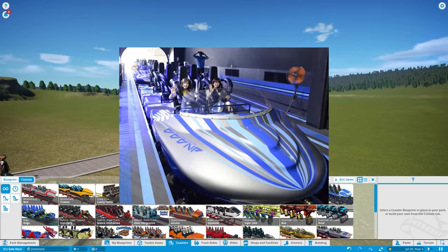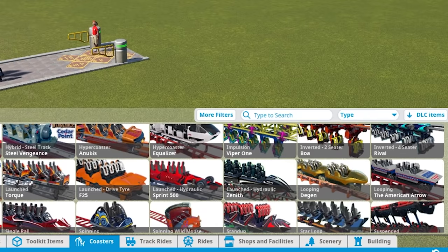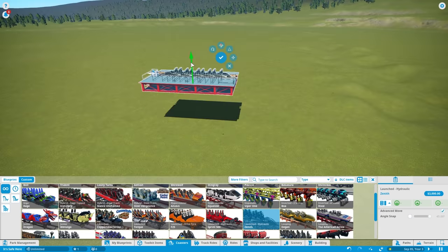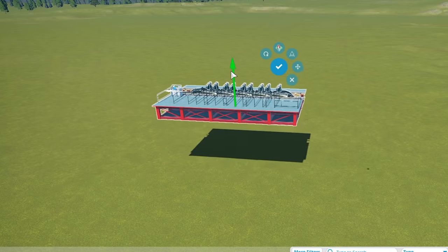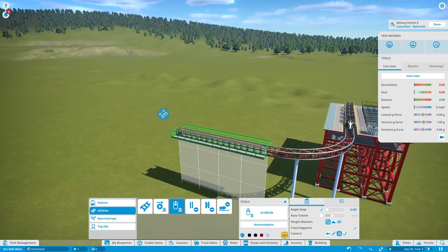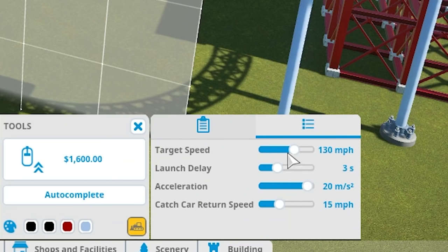Here's what the coaster actually looks like. I think the best coaster for this is going to be the launched hydraulic zenith coaster. I'm just going to place it out here and raise it up a bit. The coaster exits the station at about 90 degrees.